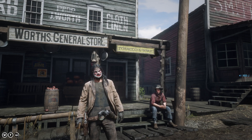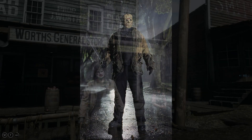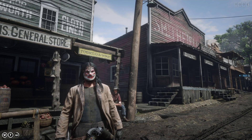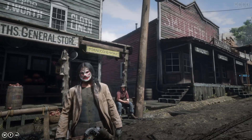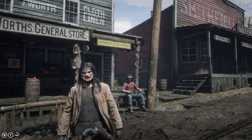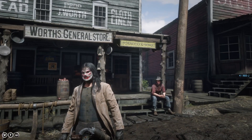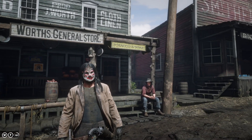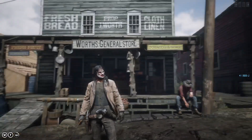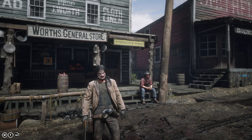This first one is Jason Voorhees. I gave him long hair — I know Jason didn't have long hair, but I think this mask looks better with long hair. Call this Jason Voorhees anno 8099. Jason also had a hockey mask, but I don't think hockey masks existed in that time period. I think the clothing looks pretty good, the mask is pretty good, I really like this outfit. You need the machete for this as well. You have to buy the mask at Madame Nazar.